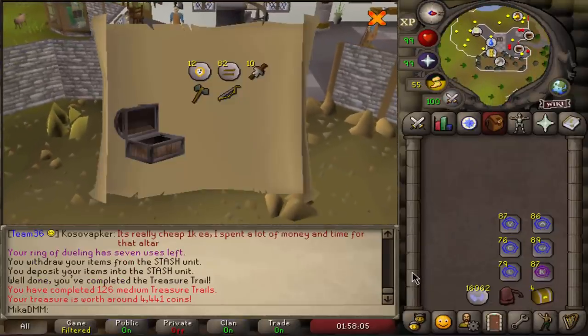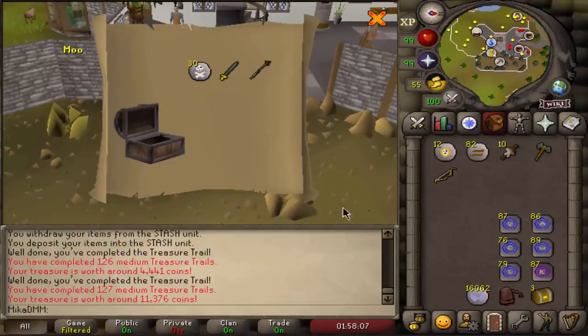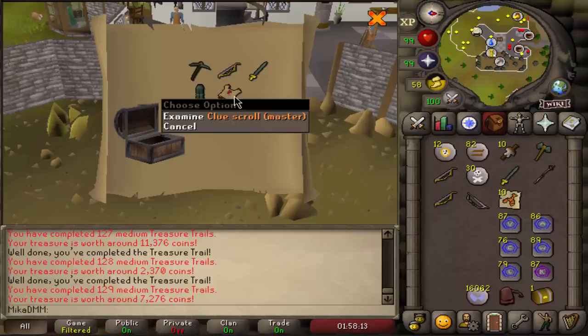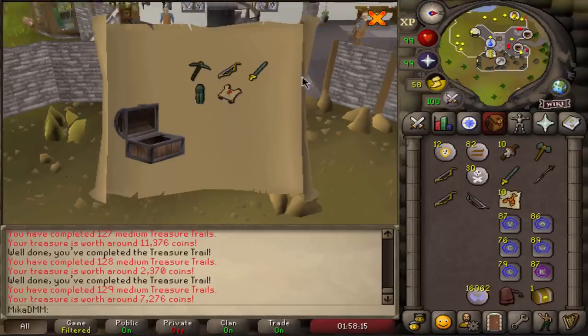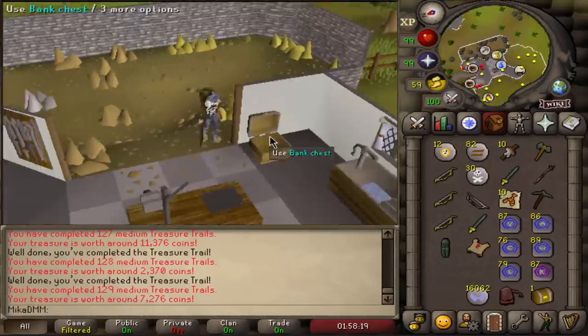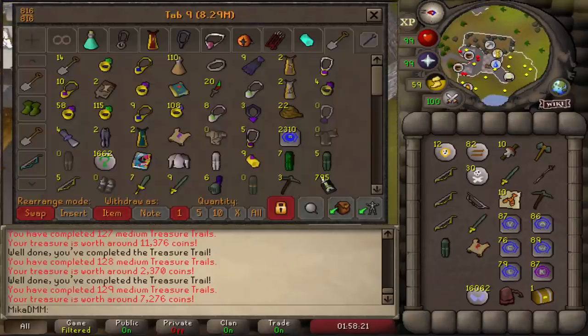Alright, five more, let's go. Nothing new. Another bando screws here. Another combo. Master clue scroll - yes! Finally! That's what we wanted. That's content, let's go do it. That's sick, because this is serious business right here.